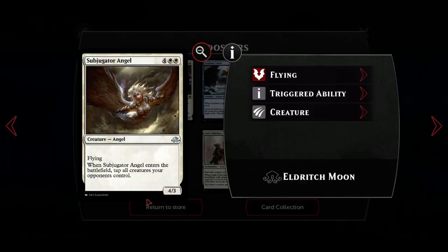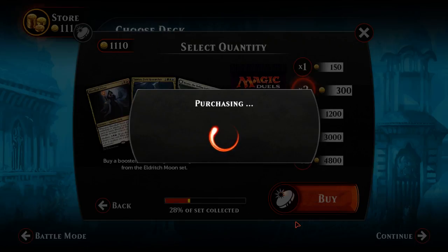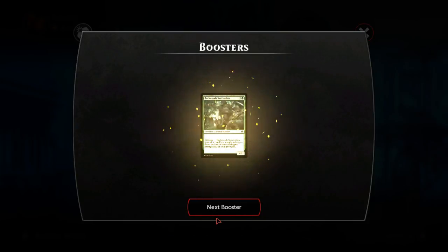Subjugator Angel - interesting big tempo play. Maybe good enough but it doesn't have haste so you're not getting this as part of the swing. Still kind of good and if you can flicker it then obviously very good.